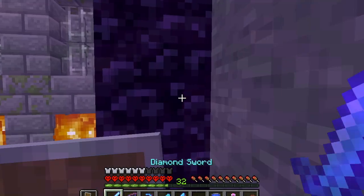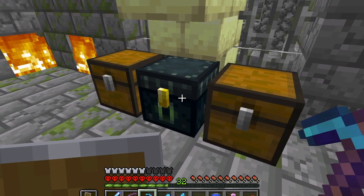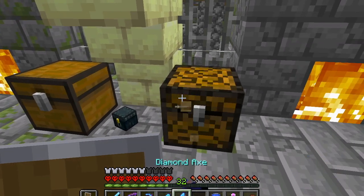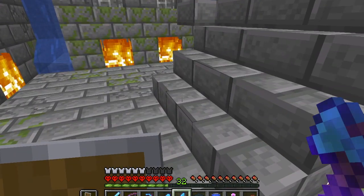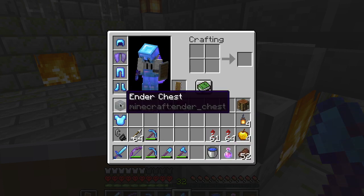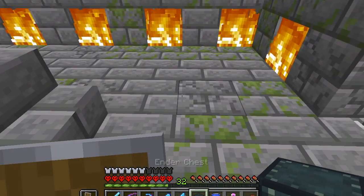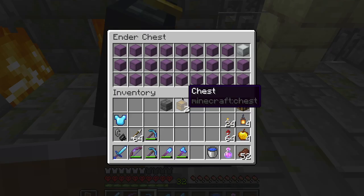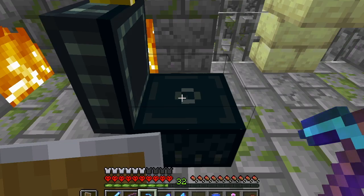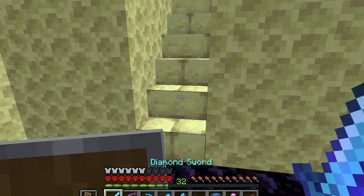I'll jump in the portal here and go ahead and scoop up my ender chest that I left behind — I don't really need it there. I like having my ender chest in my inventory. I have 27 shulker boxes in my ender chest because I like to have everything portable and ready to move to a new location if I need to relocate.